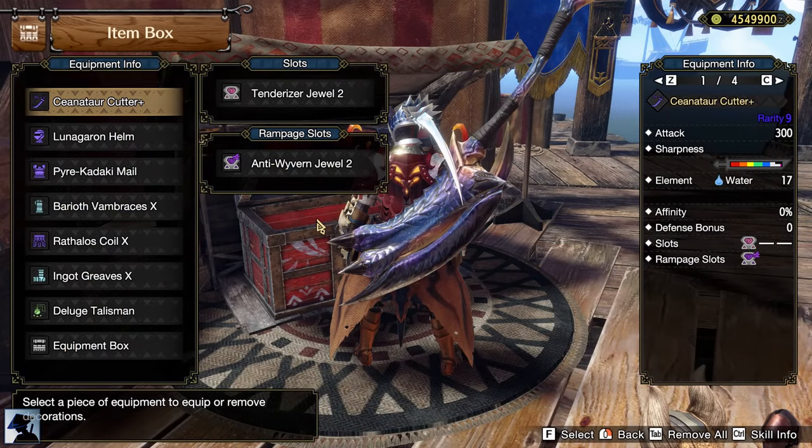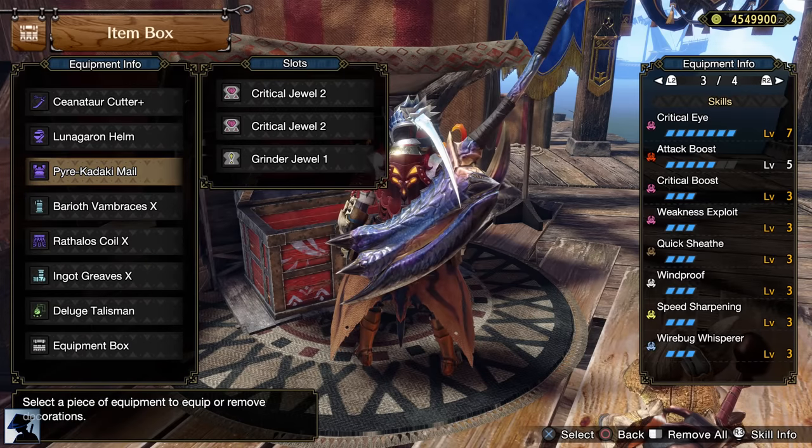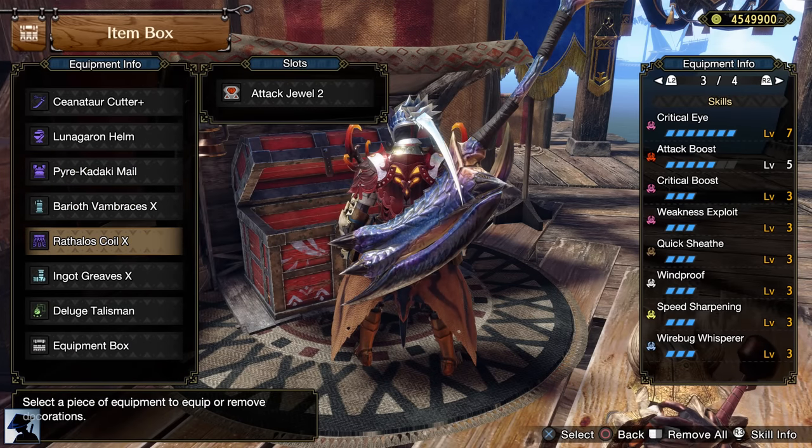Currently this is the build I'm using. I'm using my Quick Sheath level 2 Talisman, so I could swap the Sheath Jewels with Critical Boost and gain more offensive power.